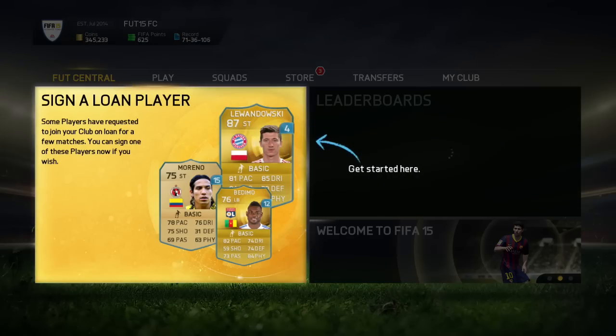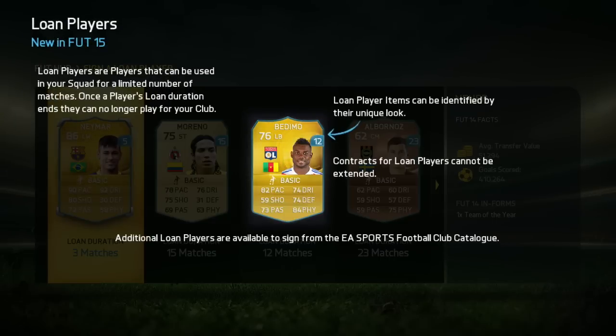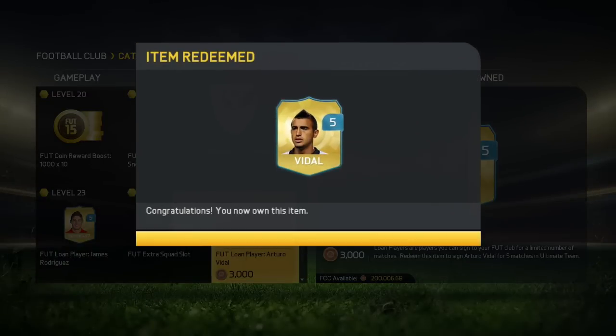To get started, all FUT fans will get a loan player when they build their first squad in FIFA 15. Any additional loan players on the market can be found in the catalogue and acquired using Football Club credits.